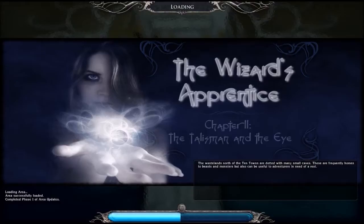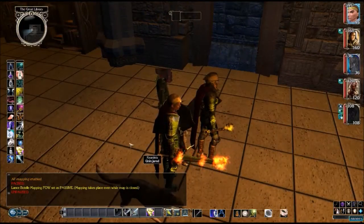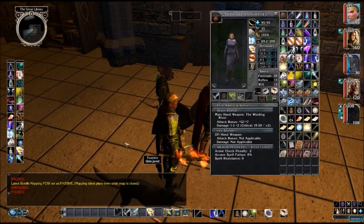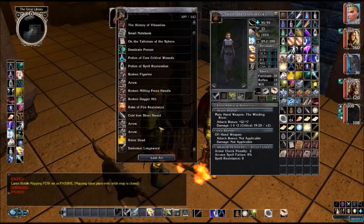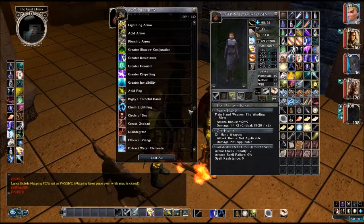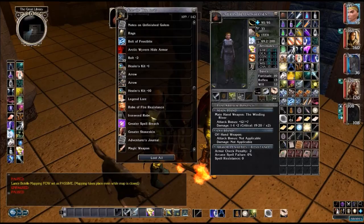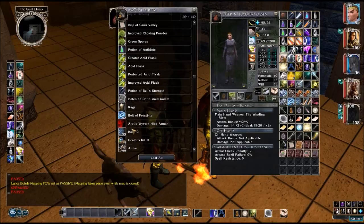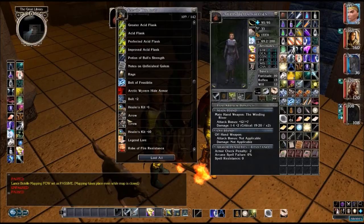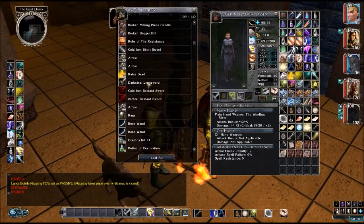Now if you recall in our last episode, we got into the library and we uncovered a portal. I have been back since then just to call the shopkeeper and sell off some stuff to make some room. I'm a little bit lighter, not a ton. I still don't have any spells I needed to purchase. A bunch of stuff I still have to either sell or use — rags and broken items.